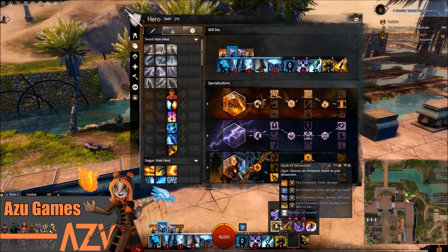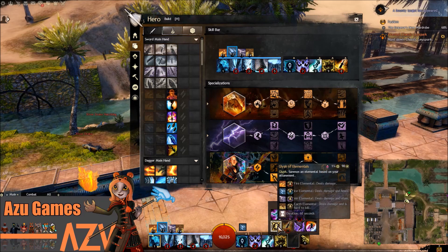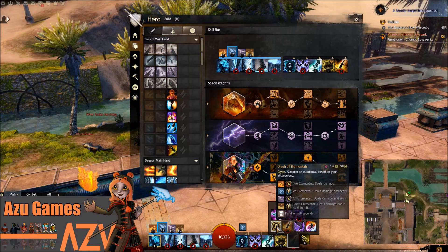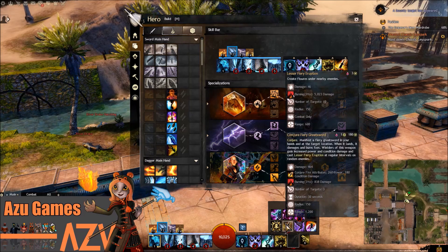Some nice ones to take in PvE as well are the Glyph of Elementals, because that brings out the Fire Elemental which deals so much damage. You can also bring out your Earth or Ice Elemental — they're quite tanky — and the Ice Elemental also heals around its area. On top of that, you can use the Air Elemental if you want some extra stuns and extra CC. It's quite a versatile skill, and I personally enjoy taking it because it just puts out loads of damage.